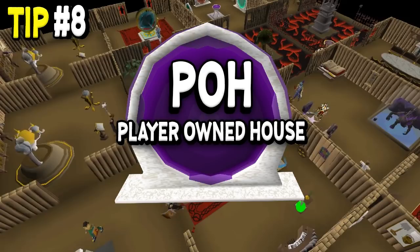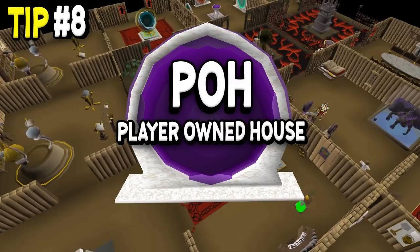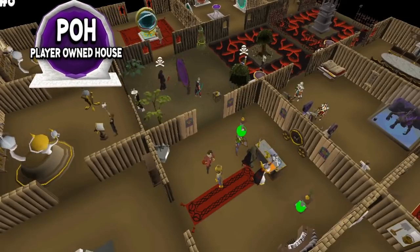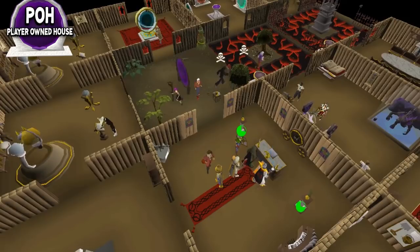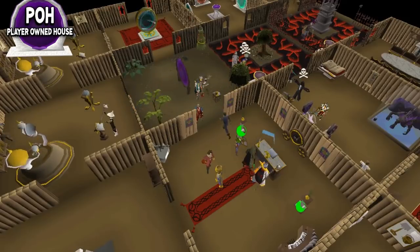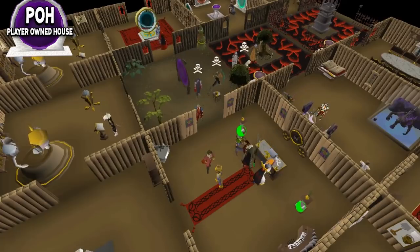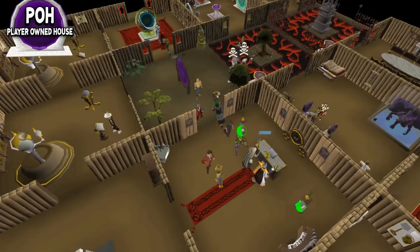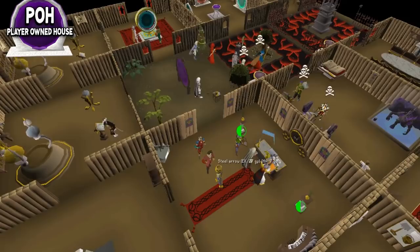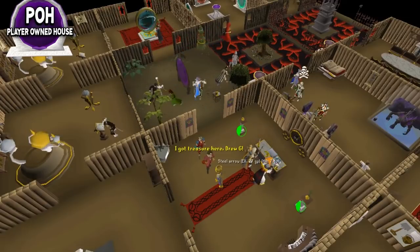Tip number eight is to check out player-owned houses - not your own, but other people's. If you go to world 330 you'll find that this is the world where people host houses in Rimmington. You can enter people's houses and if you don't know what's going on in there that's perfectly fine - just run around, take in the sights, and look stuff up on the wiki. There are honestly a ton of things in these houses meant for high level players, and since they let other people in you can get access to some things that are pretty game changing. For example, I was utilizing house teleports to teleport into the Wilderness for a money making method - I couldn't unlock that teleport at the time because I didn't have Desert Treasure done. You can also make teleport tabs and there's really a lot of things you can do in other people's houses. It'll save you time and can boost some things you do at low level.